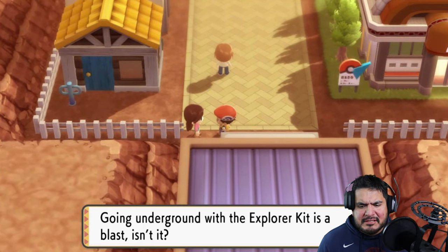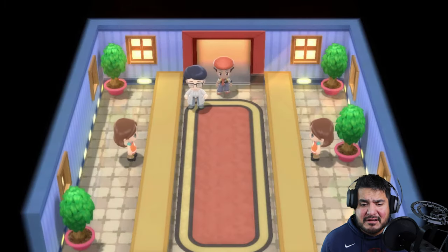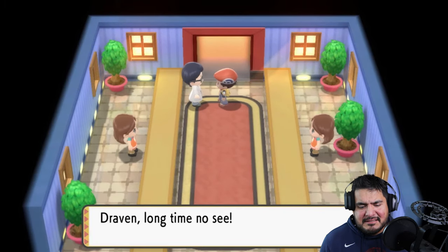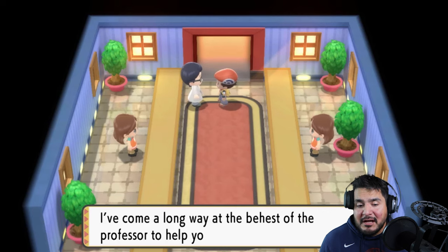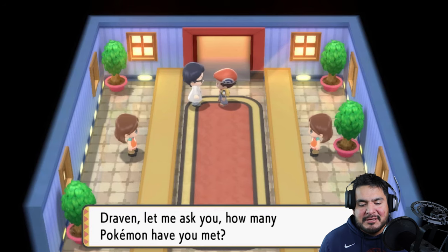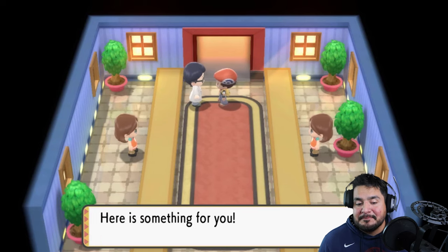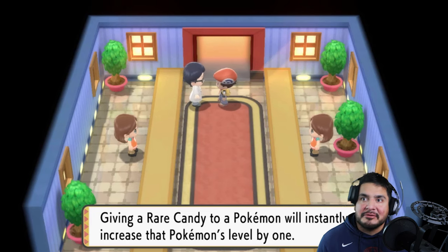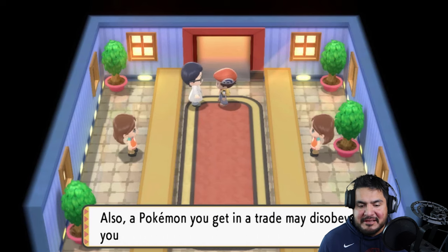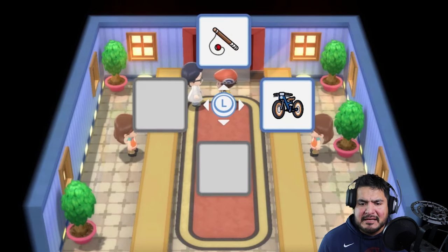Going underground with the Explore Kit is a blast, though the feature to grow Pokemon is kind of exhausting. Then this guy says, 'You look puzzled. I am Professor Rowan's assistant — Dawn's father. I've come a long way at the behest of the professor to help you. How many Pokemon have you met? You've met 43 Pokemon — wonderful! Bravo!' And he gives us a Rare Candy.